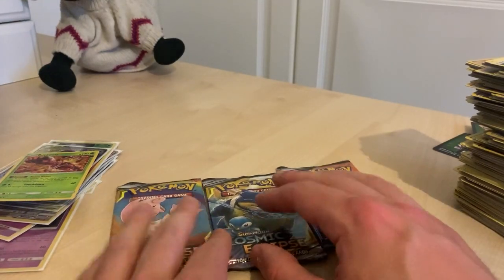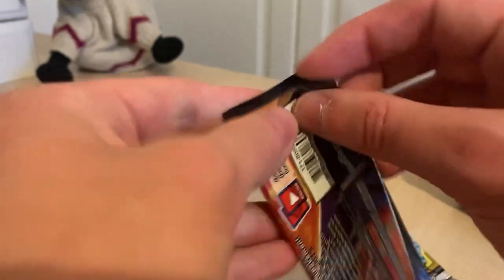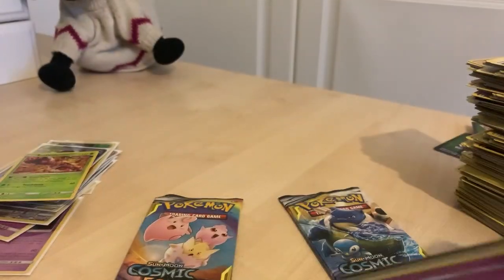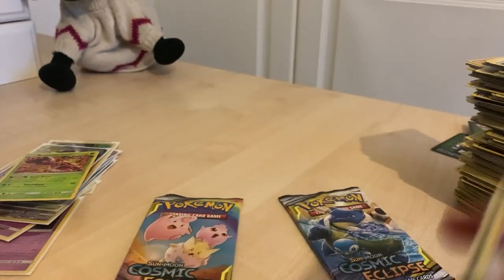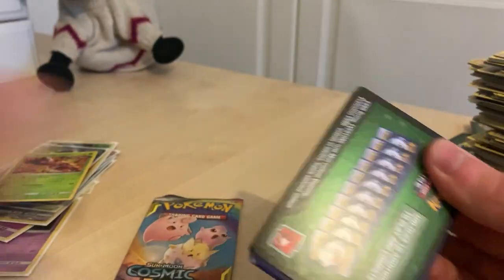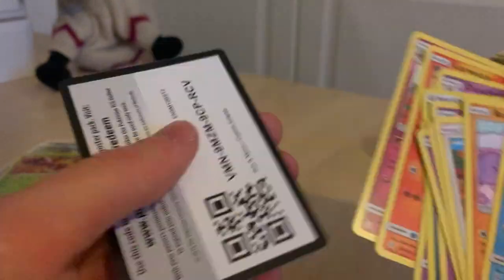Which one feels the heaviest? This one's very heavy so we're gonna leave that one to last. I've had such a good time doing this though — it's been great. Pikachu, Pikachu, a Braviary — that's a decent one. Absol, nice, Flareon, Feraligatr, and the code. Last pack — Blastoise — but it's a dead pack so we can just skip this one. Excadrill, Magcargo — that's pretty cool — and the code there.